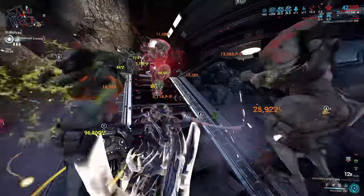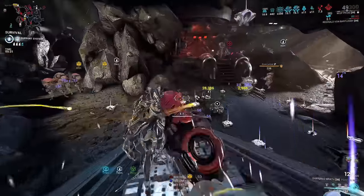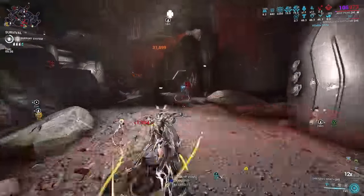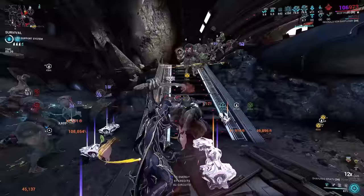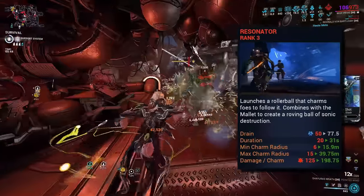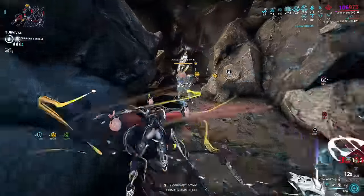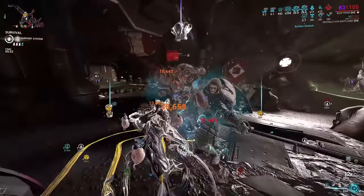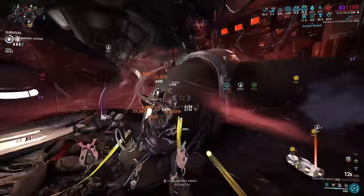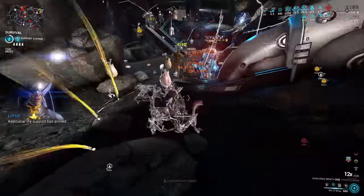Moving on to the second build — literally the best crowd control loadout on Wisp you will ever see, as it has so many layers to what it can do. This build can be used for survival, mobile defense, interception, defense, and even Defection. The Helminth ability on this is going to be Resonator from Octavia. This is another layer of crowd control that turns off enemy AI — it's an invulnerable ball that emits a charming aura which halts any enemy aggression. Its only weakness is Overguard, which isn't even a problem here since Breach Surge can blind Eximus units.